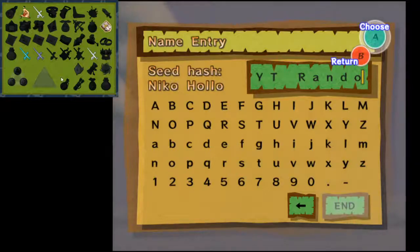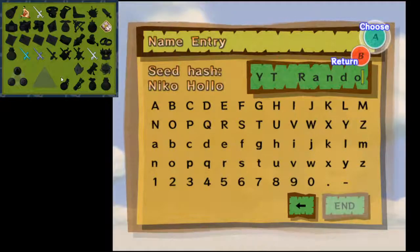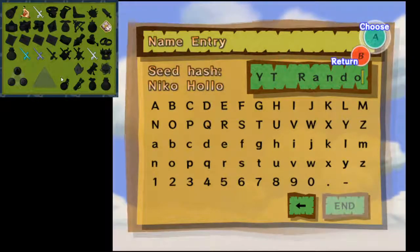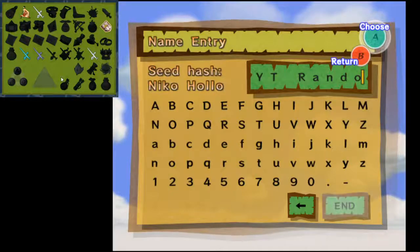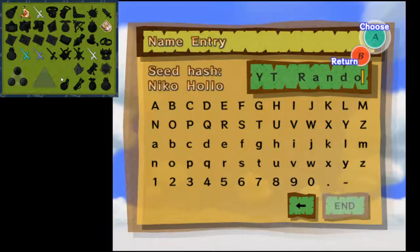Let me pull up the settings. Item locations randomized: dungeons, puzzle secret caves, great fairies, minigames, island puzzles, eye wreath chests, tingle chests, combat secret caves, free gifts, battle squid minigames. So Sploosh-Kaboom room is randomized - in the first video it wasn't, because I didn't mess with the settings at all, I just hit randomize on default. Lookout platforms and rafts are randomized, sunken treasure from triforce charts, sunken treasure from treasure charts, submarines, miscellaneous, savage labyrinths, and mail.